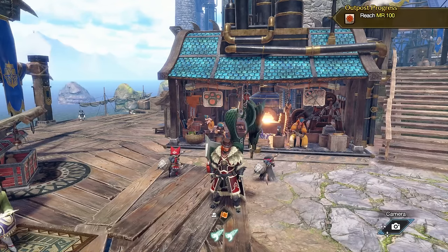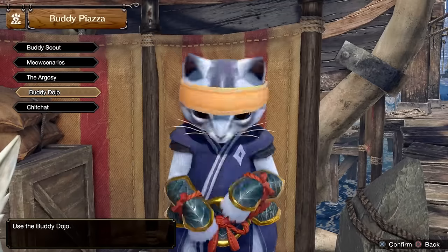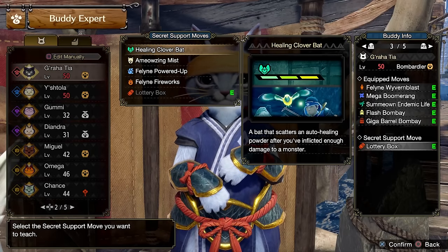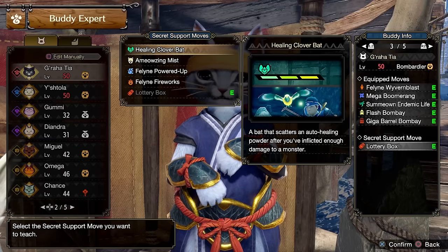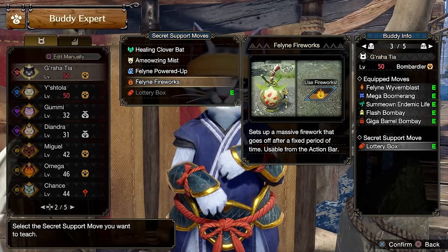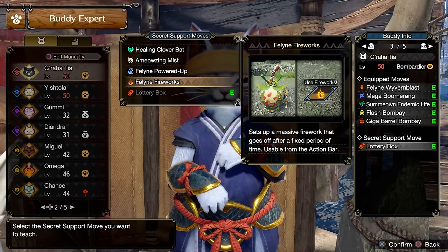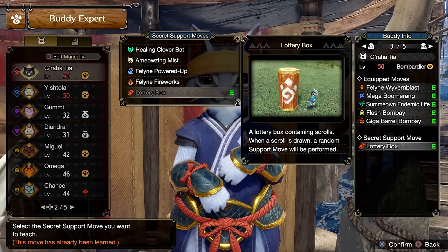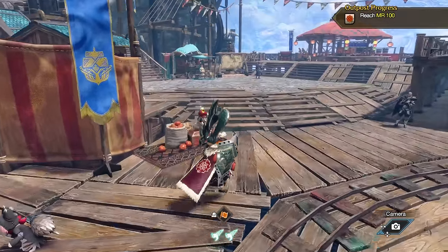If you're having troubles, you can use a Healing Palico. Remember there are more secret support moves: if you go to the Buddy Dojo and swap a secret move, you've got the Healing Clover Bat — a bat that automatically heals you. You can have a Healing Palico with healing skills if you're struggling that much. There's also Feline Fireworks in case your weapon doesn't have a good wake-up attack and you're using sleep — this is a massive explosion when monsters wake up that deals a ton of damage. There's a lot to explore when it comes to your buddies that will help you in your hunts.